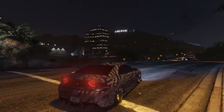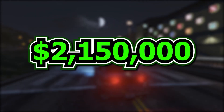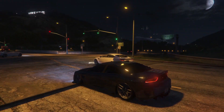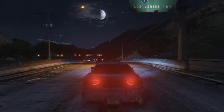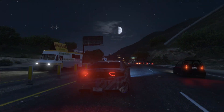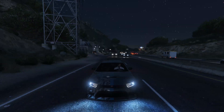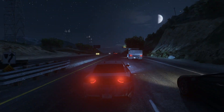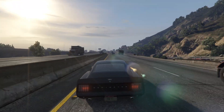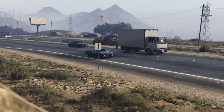The Buffalo STX comes in at $2,150,000, or you can get it for a trade price of $1,612,500. This trade price is very easy to unlock, as all you have to do is buy an agency property — which if you are watching this video about Imani Tech vehicles, you probably already have unlocked. So 1.6 million for a car of this caliber is really good value in GTA Online. What is your favorite Imani Tech car in the game? Leave your thoughts down in the comment section below, and as always, take care everyone and have a nice day.